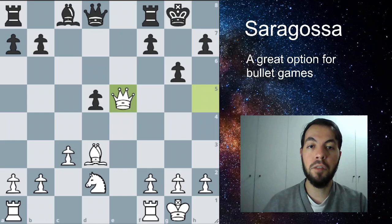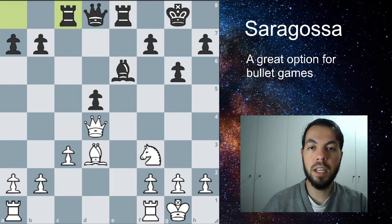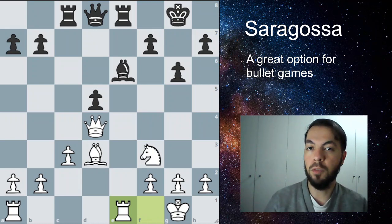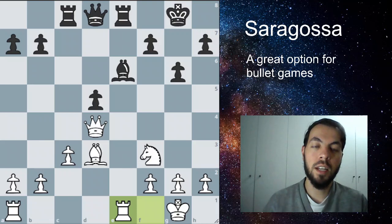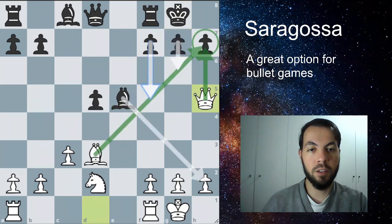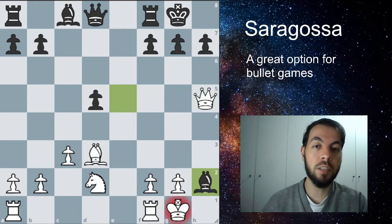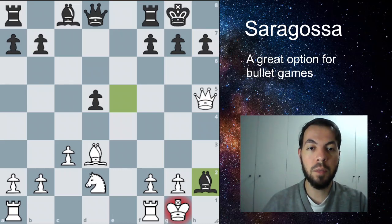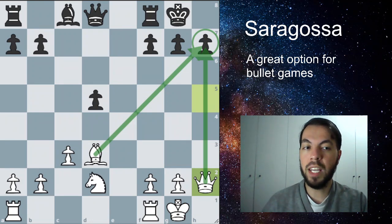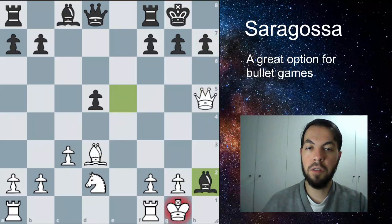Our Queen is on the E5 square — if they attack it, we just drop it back to D4. After Bishop to E6, we can just keep developing: Knight F3, bring the Rooks to the center. From here it's just trading up material and converting the winning position — we're already up a piece, so we can trade material and get to a winning endgame. Then there's this move where they sacrifice the Bishop thinking they're doing something, but we don't have to take with the King. We can take with the Queen, renewing the checkmate threat on H7.